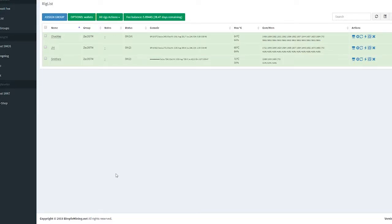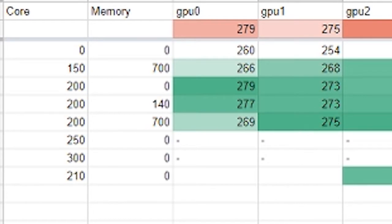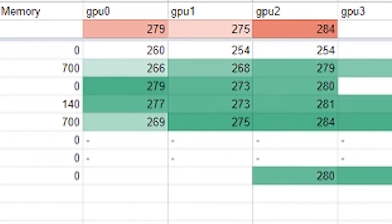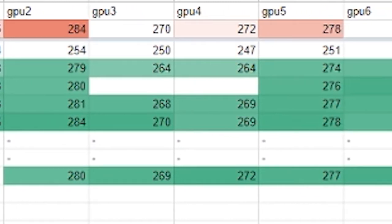Hey guys, Clicks here. I'm going to show you how we optimize our mining rigs with Simple Mining using overclocking. It can get a little tricky because every video card responds to settings differently. I've started to chart my settings inside a spreadsheet and go through all the different variations to find the best setting for each GPU. You can see the highest hash rate for each GPU ranges from 270 up to 284, so there's a big difference.